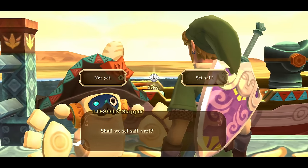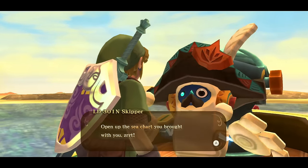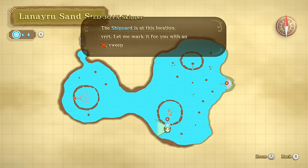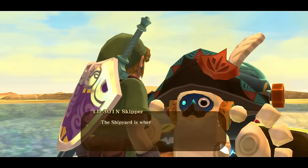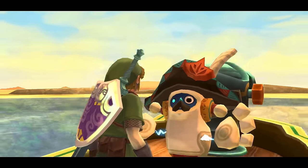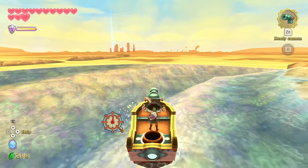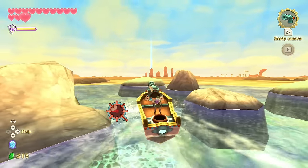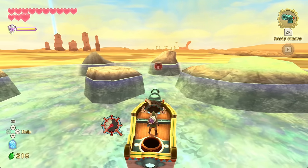It would have been cool to explore the Sand Sea in the present without the time shift crystal, just to see how huge the sea is. It adds a whole new section. Skyward Sword could have benefited from big open areas to explore freely, since this game lacks a Hyrule Field like Ocarina of Time, Twilight Princess, or Majora's Mask. The sky just doesn't quite fill that role — it doesn't really have enough islands to justify exploring it too much.